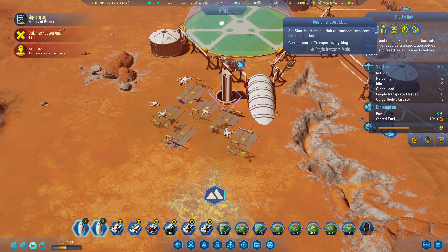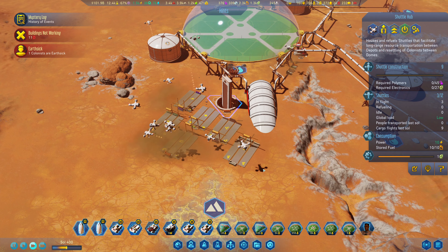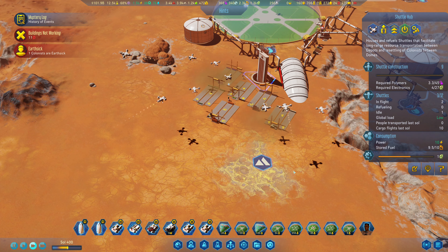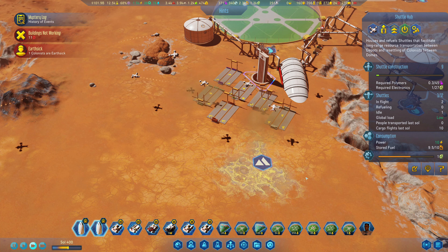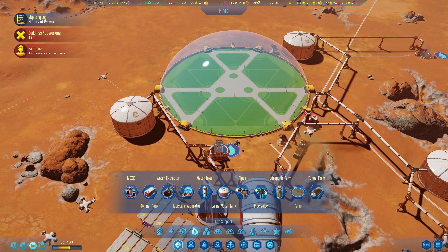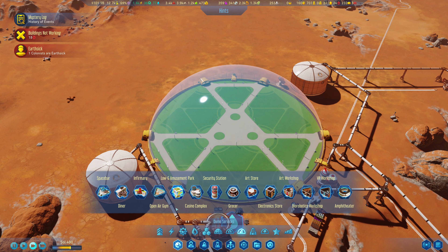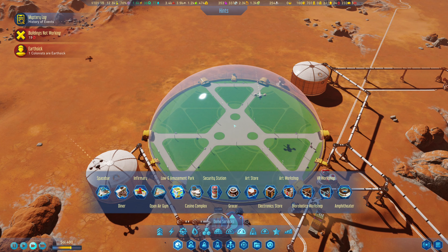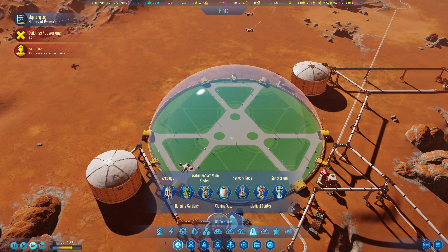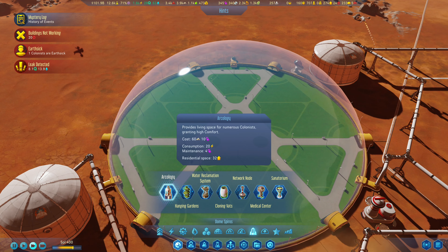I wish there was somewhere we could see what our overall storage capacity was. But wow, that's very fast. Let's fill up with all the shuttles - look at that, that is a thing of beauty! Who would have thought when we started making new domes that we would be able to get all of our storage sorted that quickly? That is very nice.